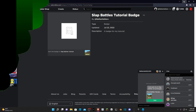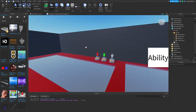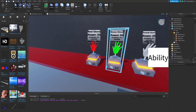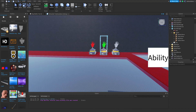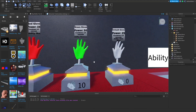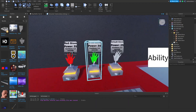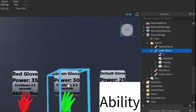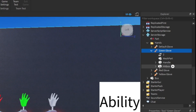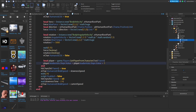Now we're going to make it so we get the badge whenever a player hits us with the green glove. The way I want my badge to be achieved is: if a player with a slowness glove slaps me, it's going to give us the yellow speed glove. So in the green glove in the hands folder in Server Storage — whatever glove your slowness ability is in — open up the Handle, then Hit Handler, and move all the way down to line 61.